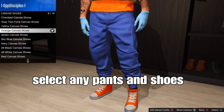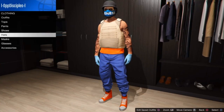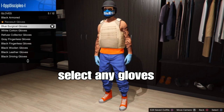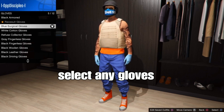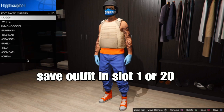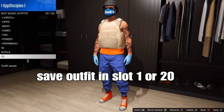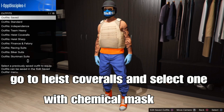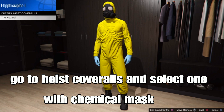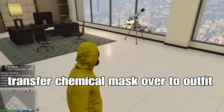From there, go to gloves and pick any type of gloves for your outfit. For me, I'm going to use the blue surgical gloves, but you can use any type of gloves of your choice. Once you're done, save your outfit in slot 1 or slot 20, or any open slot. I'm saving in slot 20. Back out, go up to the outfits at the front of the clothing store and save it. Then select any type of high scroll with the chemical mask, and transfer the mask onto the outfit we saved earlier.